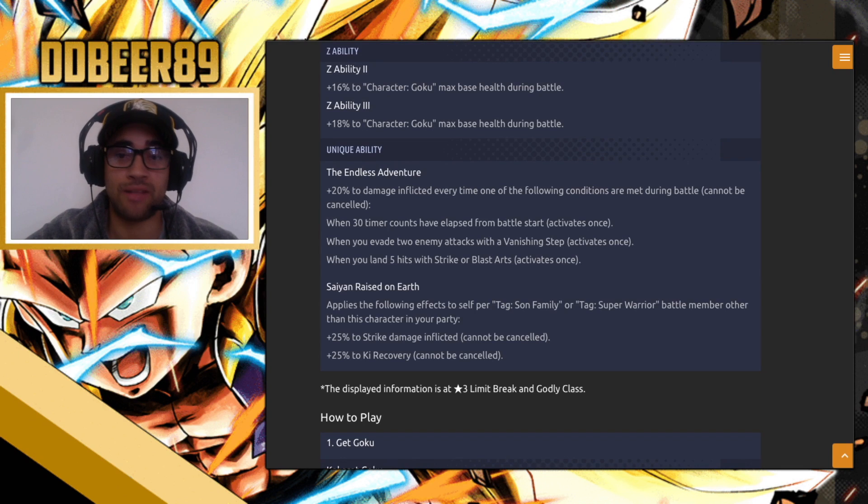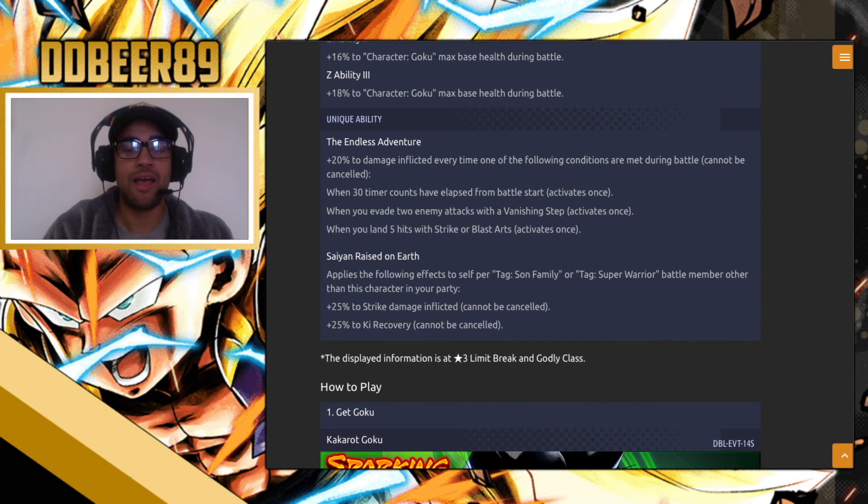He also has the Saiyan Raise nerf which applies effects per Son Family or super warrior member other than yourself, so he gets buffed by Son Family or super warrior units. He has plus 25 to strike damage inflicted, which cannot be cancelled, and plus 25 ki recovery, which also cannot be cancelled. This information is for him at three stars.